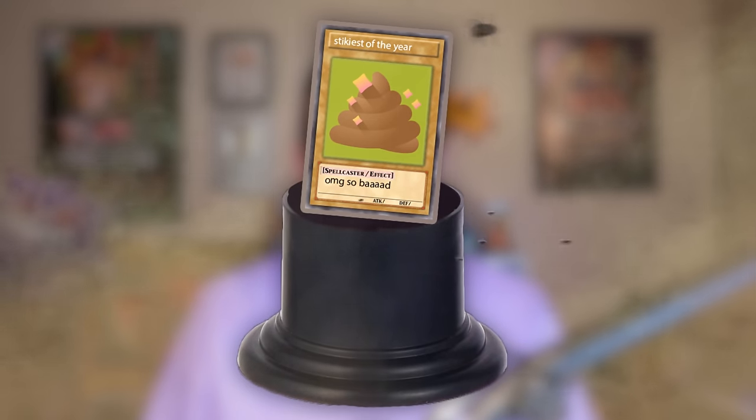Before we get started on the actual top 10, we have the stinkiest set of 2023. Back in 2022 it was Hidden Arsenal Chapter One — an absolutely disgustingly bad set where the best card was like four bucks. It was a weird reprint set of cards that people really didn't need, everyone was confused when it came out, and it had a weird rarity a lot of people don't like. This year it was a little bit harder to choose — it wasn't so obvious that something was an absolute stinker.